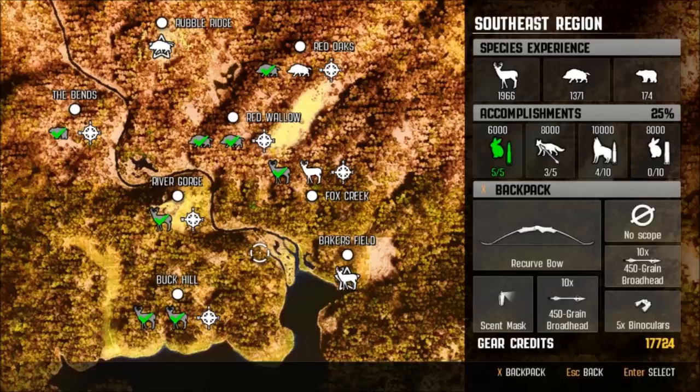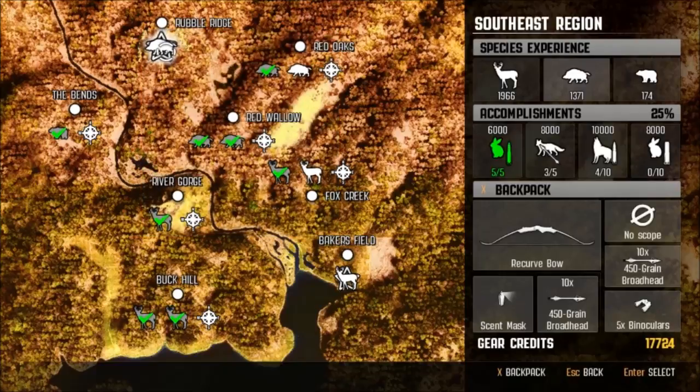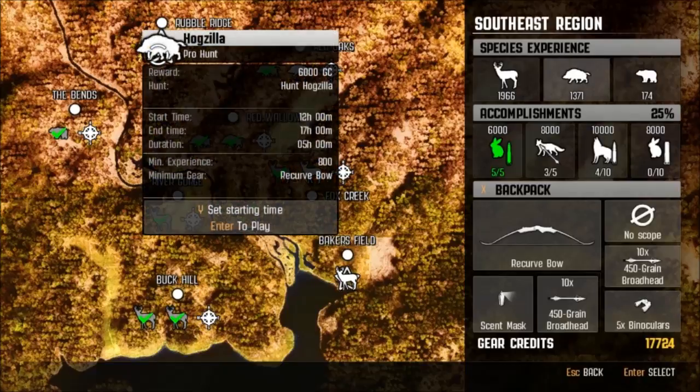Today is a very special episode. We are all geared up to head up to Rubble Ridge to take out the legendary Hogzilla. This big 800 to 850 pound boar is what we are going to attempt to take down today with a recurve bow. We have to get a minimum of 25 yards away and stay downwind of him because this guy spooks very easily. We've got a recurve bow, two packs of 450 green broadhead arrows, some scent masks and our binoculars. Let's give it a go.